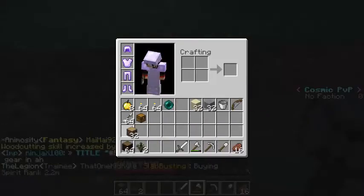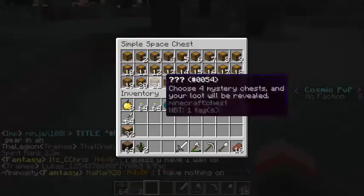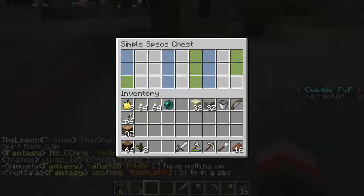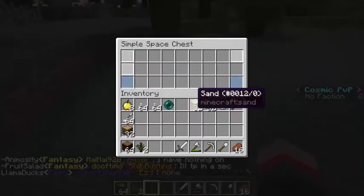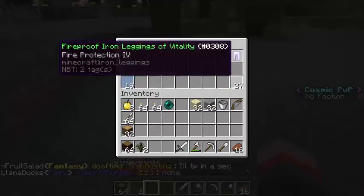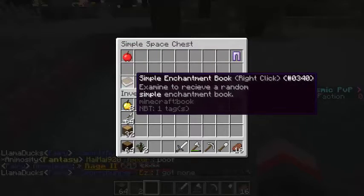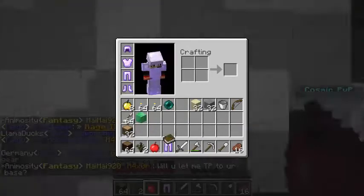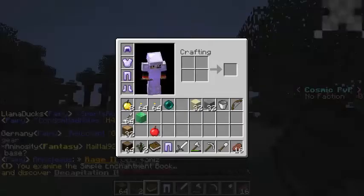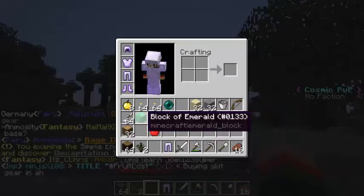There we go, we got a stack of spruce wood — that should be enough because we also have this half stack. Oh, I didn't notice that — we have a simple cosmic chest! Time to open it up and see what we get. Hoping it's something good like a legendary, though I don't think you can get that in this chest. Okay, first off: fireproof iron leggings, vitality, an apple — it's not great — a simple enchantment book, and oh my gosh, a block of emerald! That is a good start. We also got decapitation: two percent chance of dropping heads. We need to get some white scrolls on that thing.